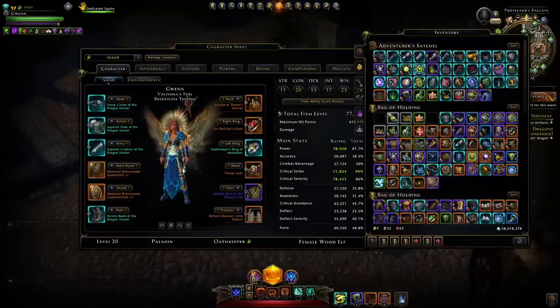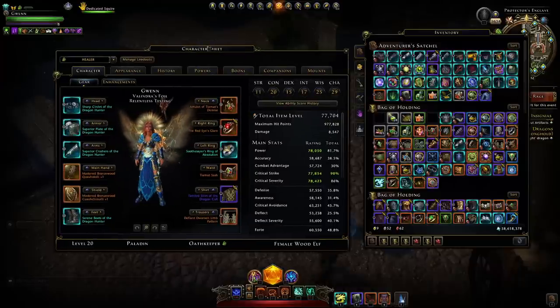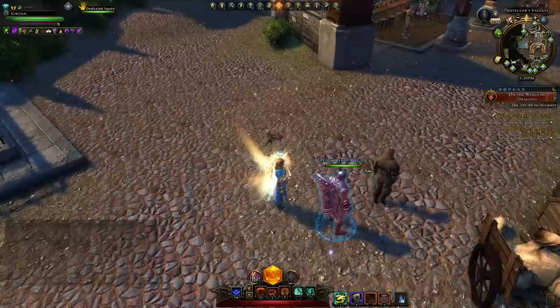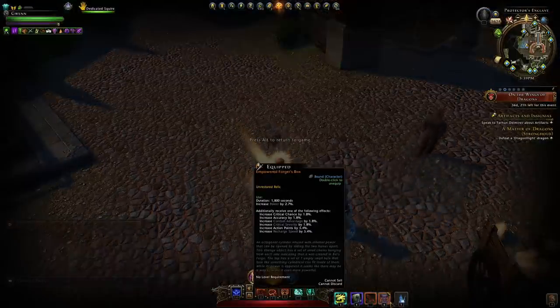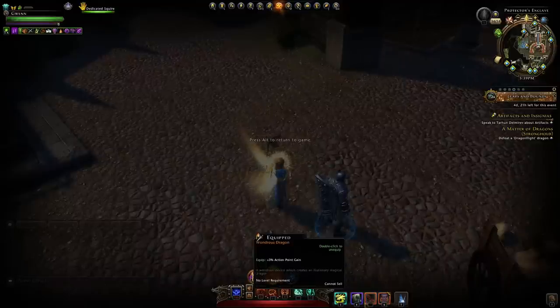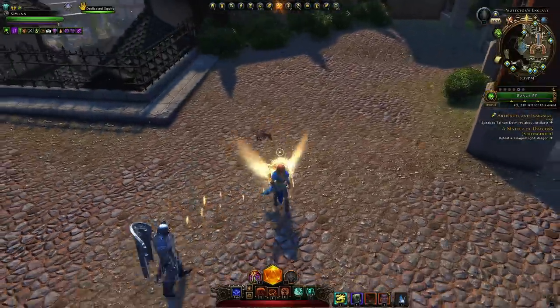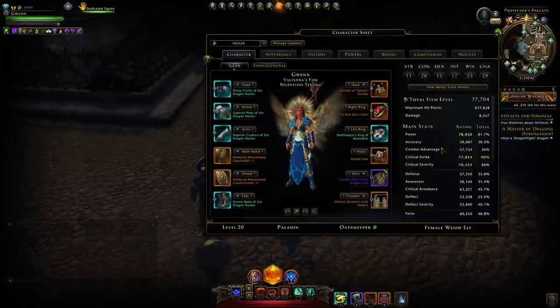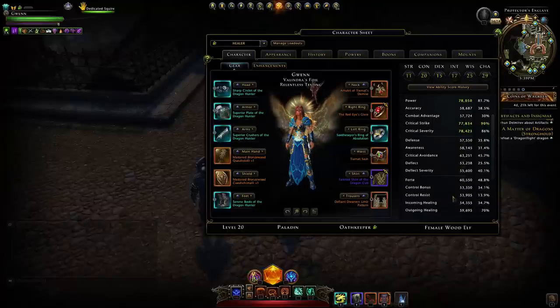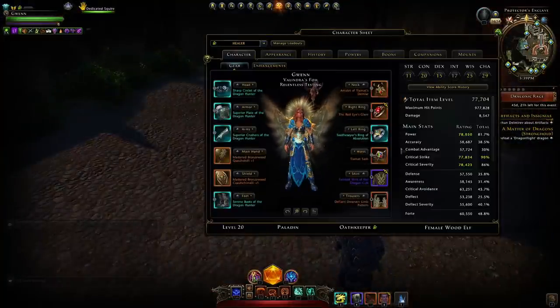The Invocation Blessing helps a little with crit severity. On our belt I'm using a Forger's Box — it guarantees three percent power on mythic — and then a Wondrous Dragon for the three percent action point gain. I also use some heal potions as an emergency. Standing around, our outgoing healing is at 70%. When we go into combat and heal lots of allies we can get crit strike easily to 90%.